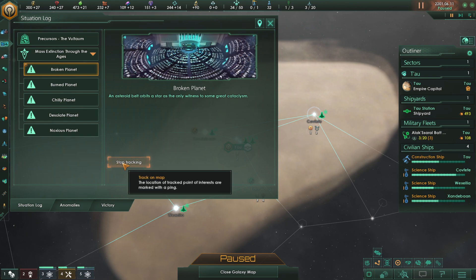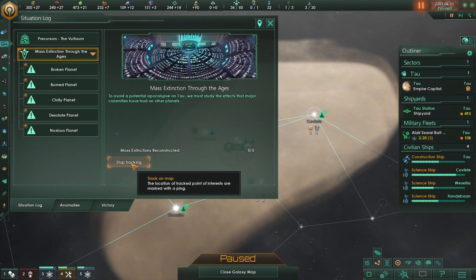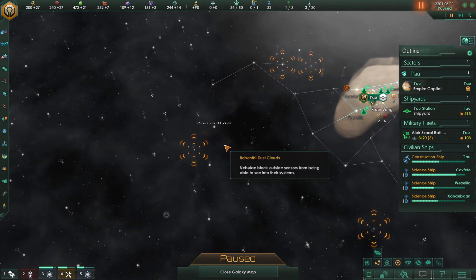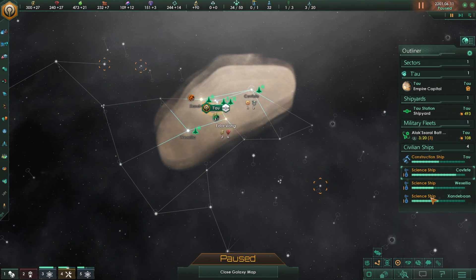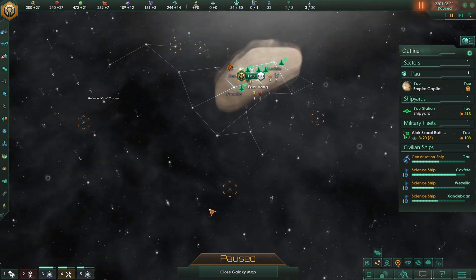The location of tracked points of interest are marked with a ping. Can we track multiple things? I guess I could have just done that. We are heading out, so we will try and figure this out. We don't want to get wrecked. More science vessels the better — the faster we're going to figure out where everything is. As long as these guys have progress bars, we're looking good, and they should level up as we go along. So we have our goals set before us — that's cool.